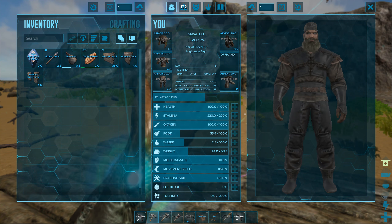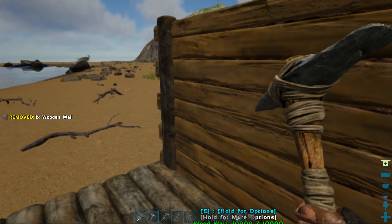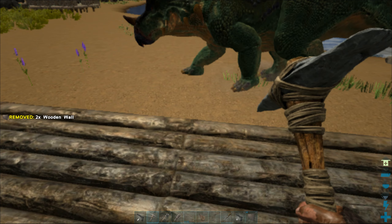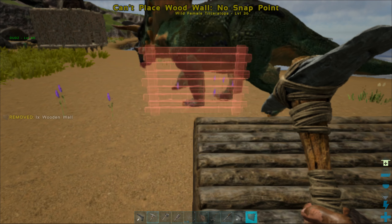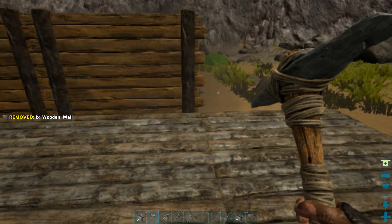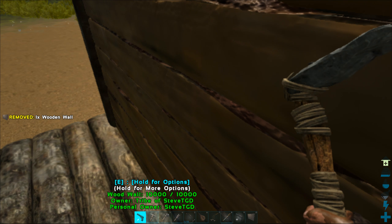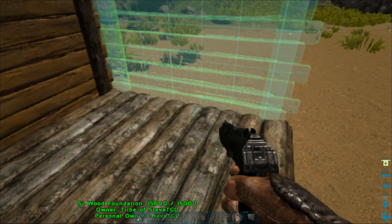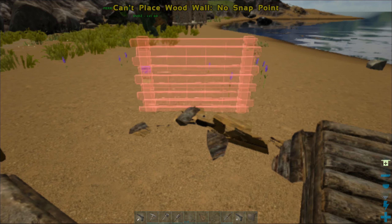We're gonna make it a two-story building. We have three across, right? There's one and there's one - we're gonna need a lot more than nine wood walls. I think that's gonna be perfect now. Oh no, that's wrong - I just broke one of my walls. Okay, that's not good. I'll just lay down the foundation first then.